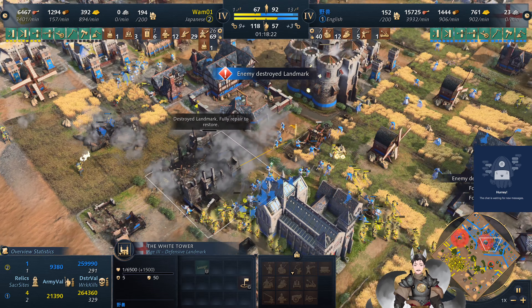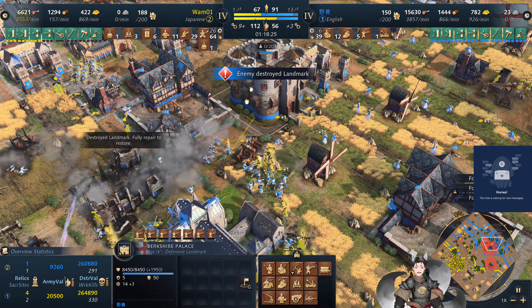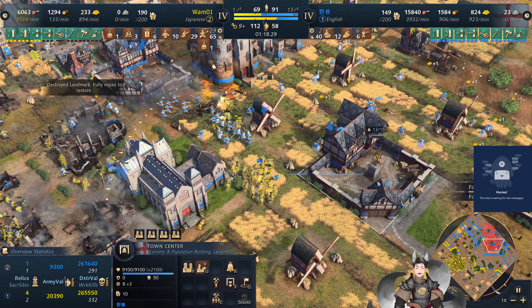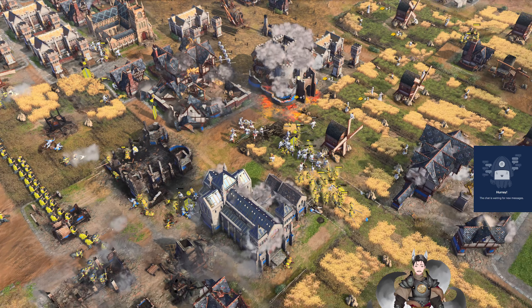Town centers are providing some fire support as well, but the arrows are weak. The English player is making his last stand around the Berkshire Castle as the Japanese army continues to overwhelm his forces.